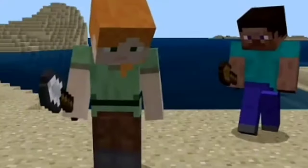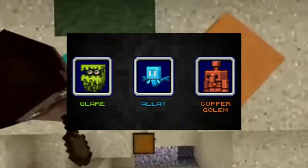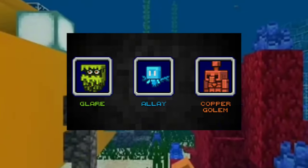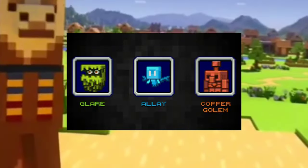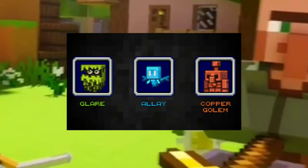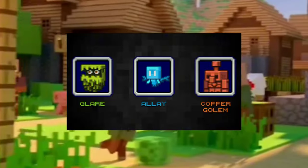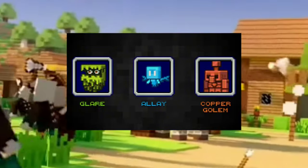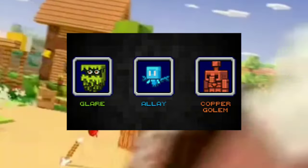The mob vote for 2021 was between the Allay — a little mob that kind of looks like a fairy that could follow you around, hold items, find extra items, and do some technical stuff — the Glare, which could follow you around in caves and tell you where mobs could possibly spawn in the darkness, and the Copper Golem. Out of all the options, I thought that the Allay would be cool, similar to what everybody else thought, because we thought it could just go around and collect iron or diamonds for us. But when the Allay actually won the mob vote, it turns out that it could not do anything similar, and it kind of left people, including me, a little cheated because we were misled without enough information about it.